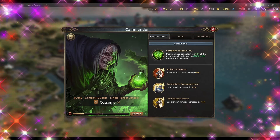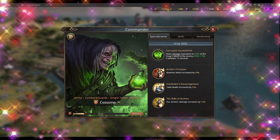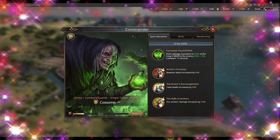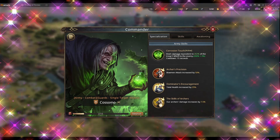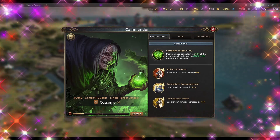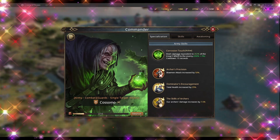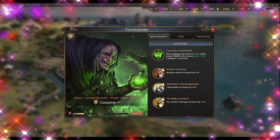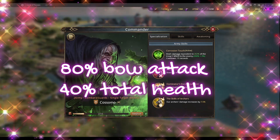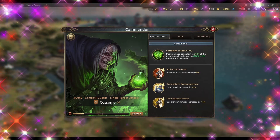Let's look at the basic stats. Bowman attack is 50 percent — the same as Egbert, very good. Total health is 25 percent, also quite good. And the third stat: archer's damage is increased by 7.5 percent. If the commander gets to three stars, the bowman attack becomes 80 percent, total health becomes 40 percent, and the archer's bonus damage becomes 12 percent. So far, on the stat side, very good.